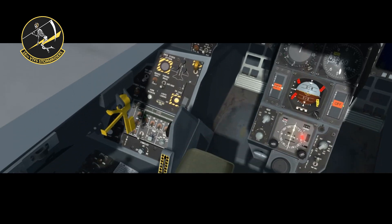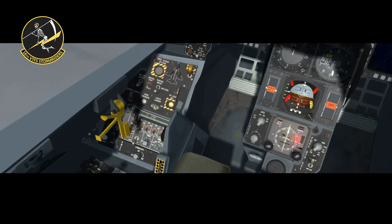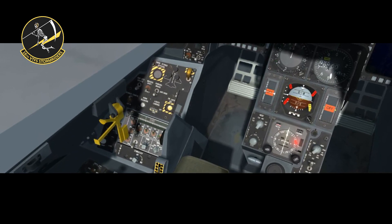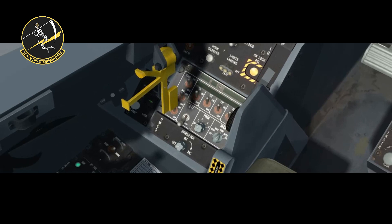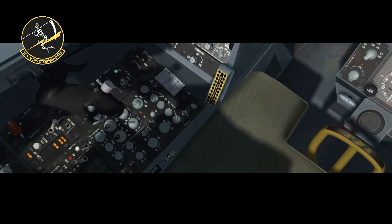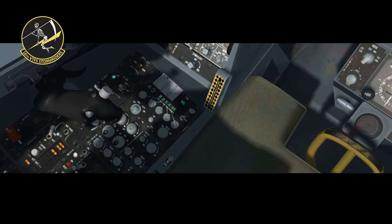Now go over to the countermeasures panel, flip all those switches and set the knob to the desired position — I usually set it to SAME. There is an RWR power button hidden behind the yellow knob that you need to press now. Switch the radio knob to BOTH and increase the volume for all radio receivers.